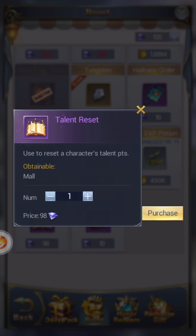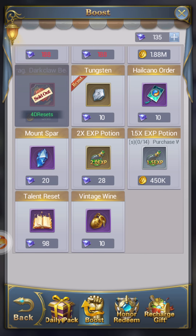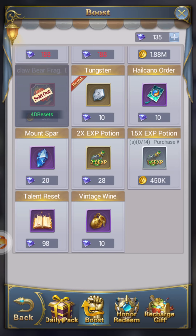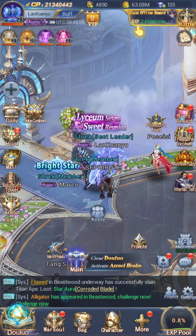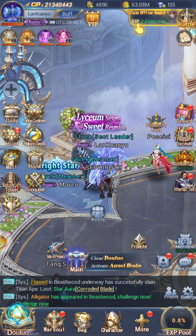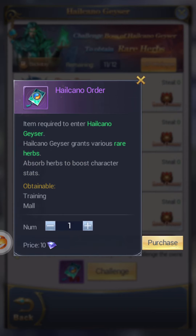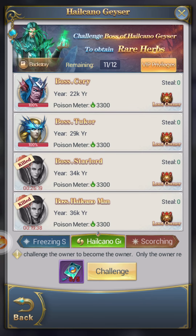If you do have a crazy amount of diamonds, you can go buy mount spars, tungsten, and Hail Kano orders. If you don't, don't bother — maybe just do a couple geyser attempts a day, like twice a day. For example, if I went to geyser and needed five items, I'd go to obtain in the mall and it'll show me the options — they don't cost much but the drop rate is pretty bad. You can also get these items in training, so you could just wait for that instead.